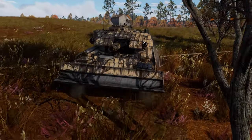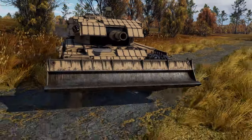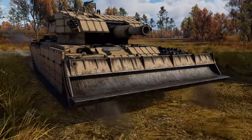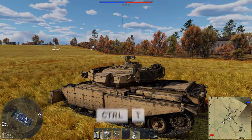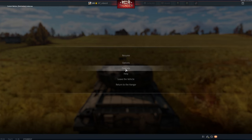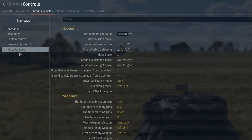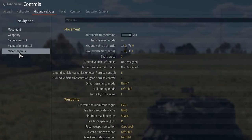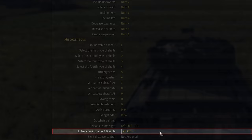Regardless of the vehicle you picked, it's a good idea to check the key bindings before going into an actual match. By default, you engage your dozer blade by pressing Left Control plus T, but you can bind it to anything that works for you. Just go to Controls, then Ground Vehicles, scroll down to the Miscellaneous section — and there it is: Entrenching enable/disable.